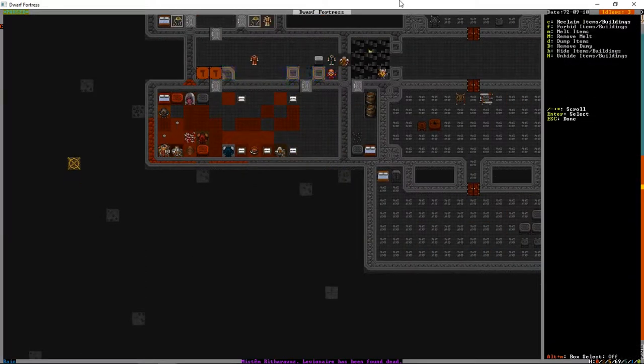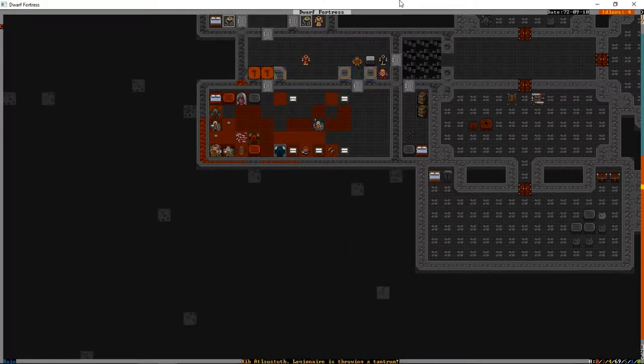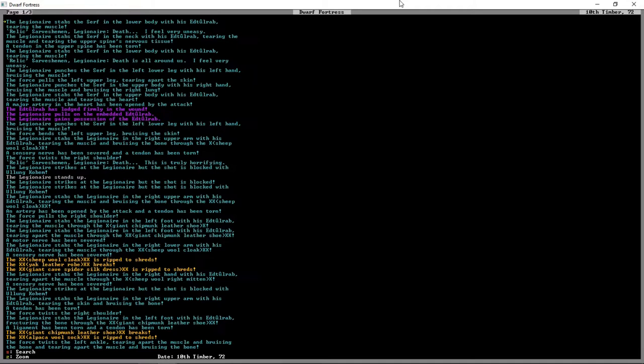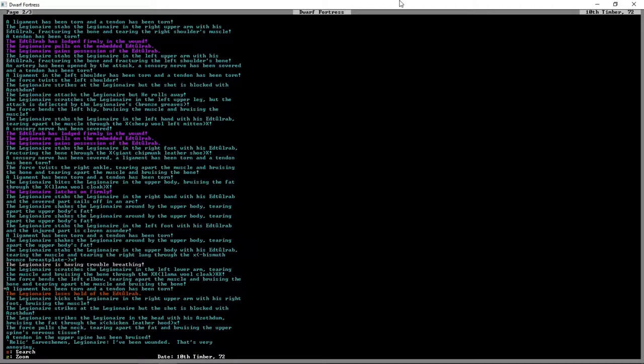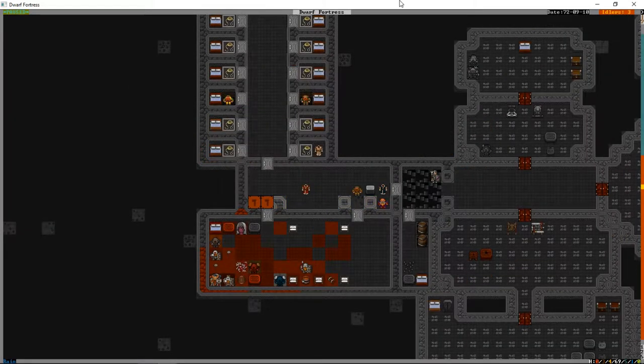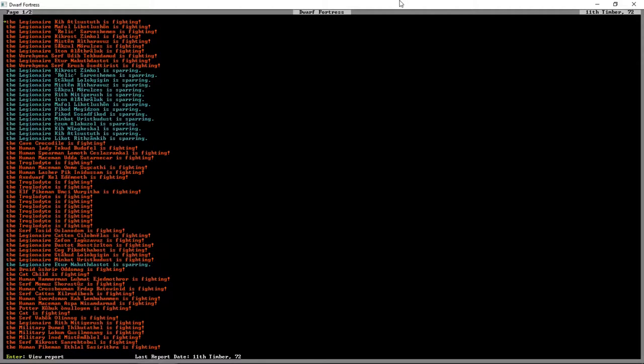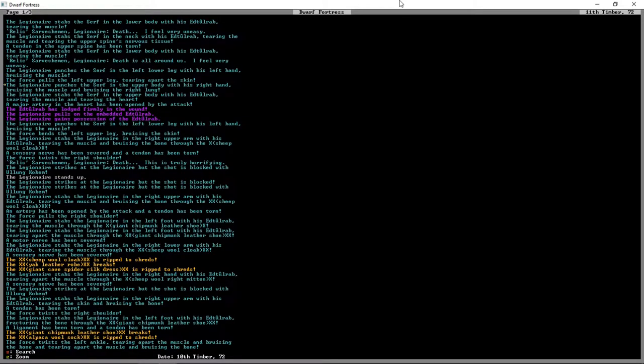We're going to press D and B to reclaim these items. Nobody was wounded - or at least nobody should have been wounded. Wait - Relic is unconscious. What happened to Relic? Oh geez, that's not good - death. I'm very uneasy. Looks like he was fighting another legionnaire. I think Relic got into a confrontation with one of his own guys in the middle of that fight, which is really bizarre. Everything in the log was blue, not red.